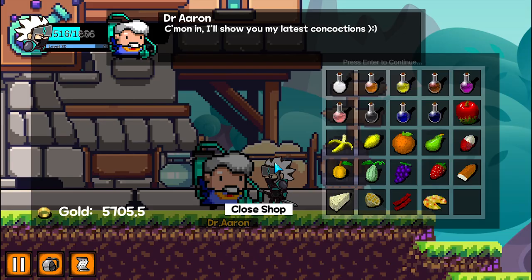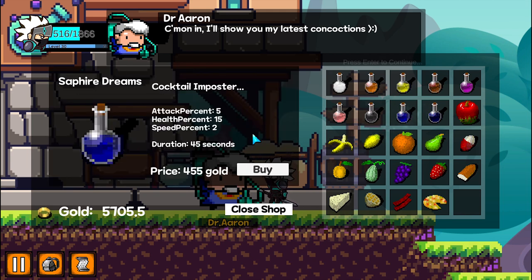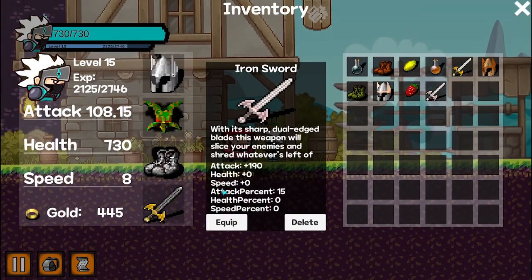Players can purchase items from shops. Clicking on individual items will display the item details. Upon purchase, the items will be automatically added into the player's inventory.